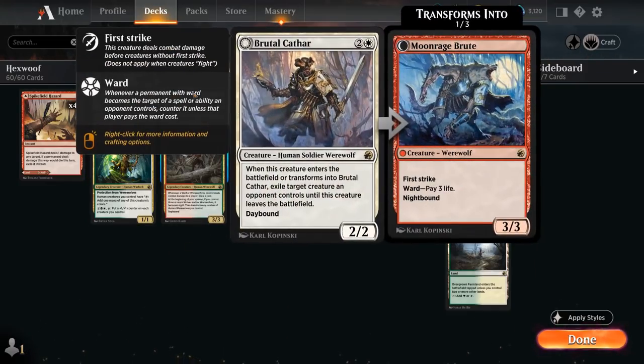At 3 mana we have a full playset of Brutal Cathar, the 2/2 human werewolf and main removal spell in the deck. When it enters the battlefield or transforms, we exile a target creature an opponent controls until this creature leaves play — potentially exiling multiple creatures if we keep switching between daytime and nighttime. At night it becomes Moon Rage Brute, a 3/3 werewolf with first strike and ward, making the opponent pay 3 life to target it.